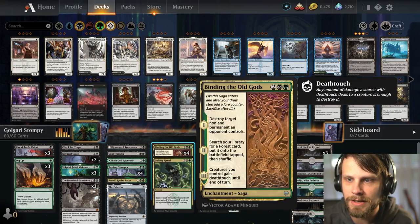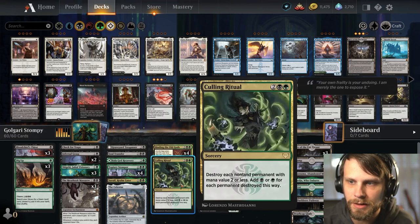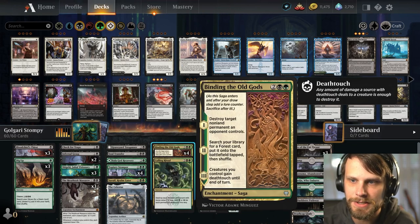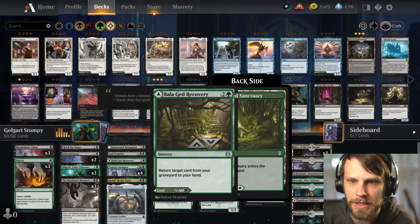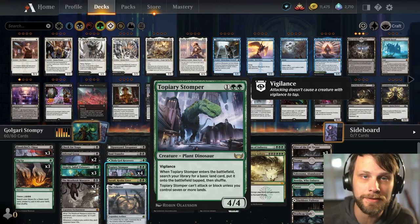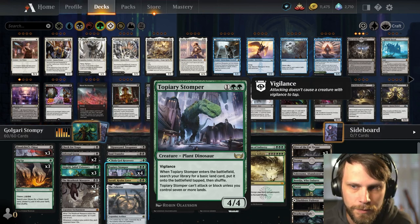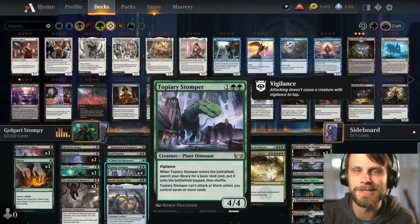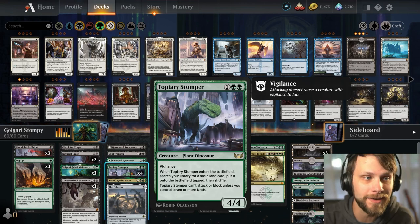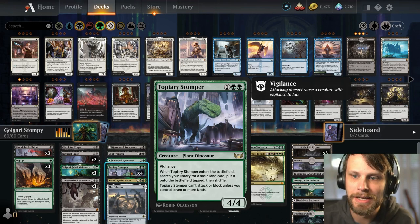Soul Transfer is a really interesting card — I've seen it hit decks more often now, which I'm okay with because it's a really good card. Don't love that it's sorcery speed but I think for this deck it's fine. We do have Binding of the Old Gods and Culling Ritual. You'll notice there's a bit of a ramp sub-theme — we've got the Celestus, the Binding is going to pull out some lands, and one of the new cards, Topiary Stomper, is a really nice little three-drop. It's vigilance, a four-four.